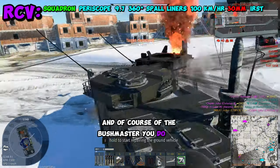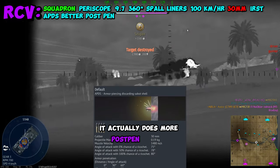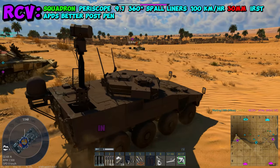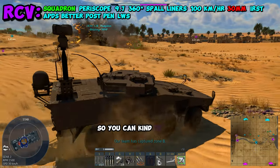With the Bushmaster, you do get darts and APDS. The funny thing is with the APDS belts — it actually does more post-pen damage, so it might be worth taking a few of these just in case you see light targets. In addition, you have access to LWS, so you'll know if you're getting range-found and can dip out real quick.